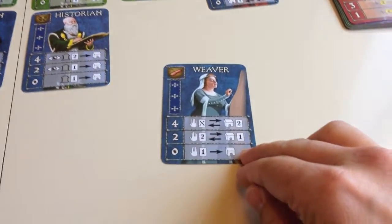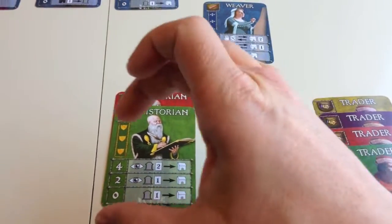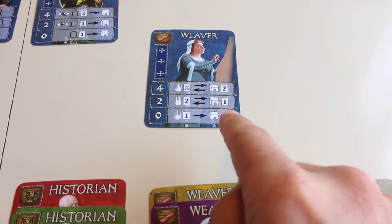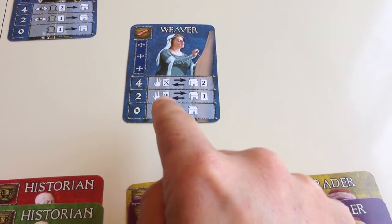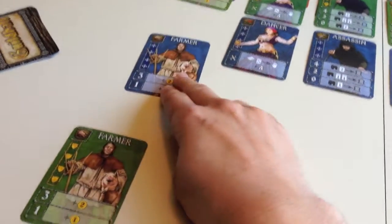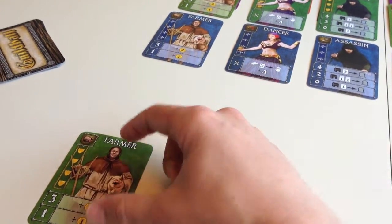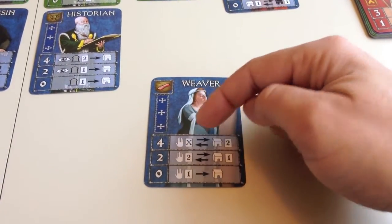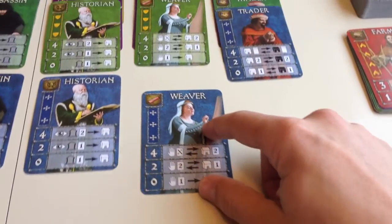The fifth type of card is the weaver. The weaver lets you take cards directly from your hand and put them into your chapters, bypassing the whole playing-the-card-first step. At zero weavers you can put one card from your hand directly into the applicable chapter. At two weavers you can put two cards down from your hand but you have to pull one back up. At the four level you can put as many cards as you want down from your hand, but you have to pull two back up again.